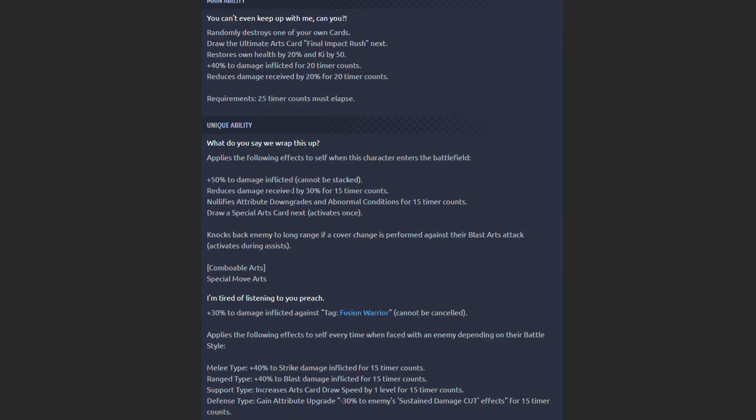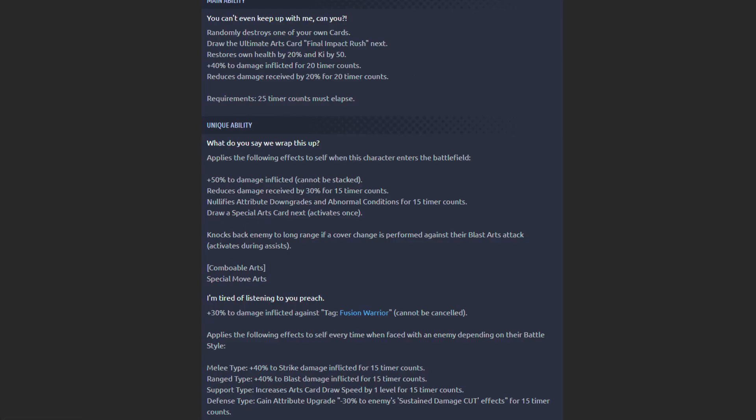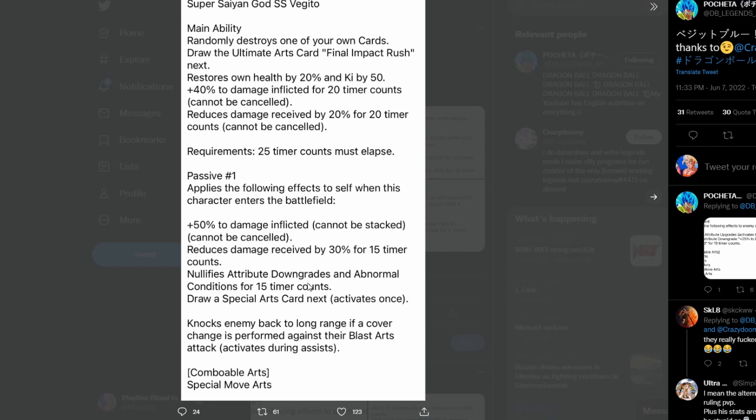Continuing: 50% damage cannot be stacked, reduce damage by 30%, null attribute downgrades, and draws special artifacts versus the green card twice, and he has a cover change on blast. This becomes cannot be cancelled — reduce damage by 30%, he did have that before at 15%. Nothing really changed in his first unique. They didn't change the timer counts on anything either. So pretty interesting so far — they just made this cannot be cancelled, which is of course good, since many units nowadays just cancel upgrades.